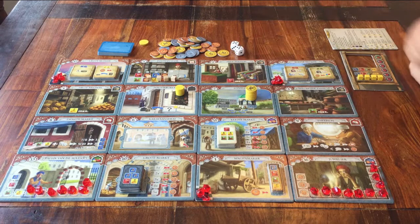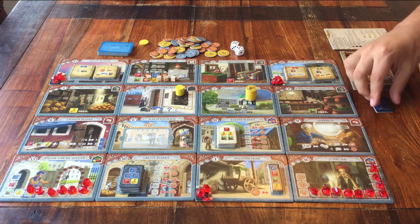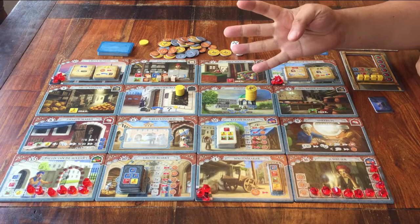Who will be the starting player? For now that'll be me, so I take this token and place it near me. That means I can take 1 card from the deck and 2 money. The player to my left can take 1 card and 3 money. And player number 3 gets 1 card and 4 money. If there were more players, they would get 1 more money than the person to their right.